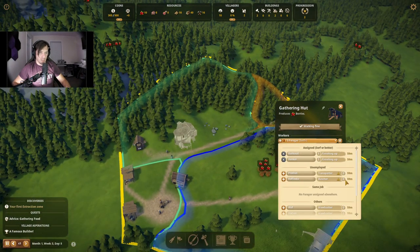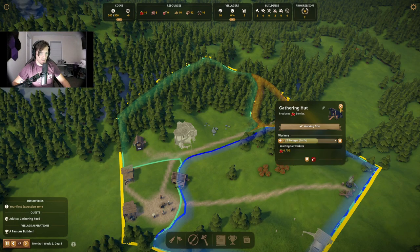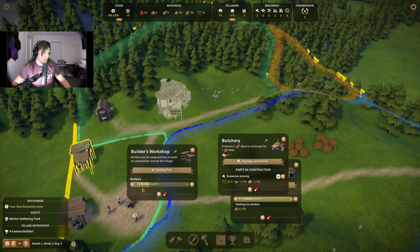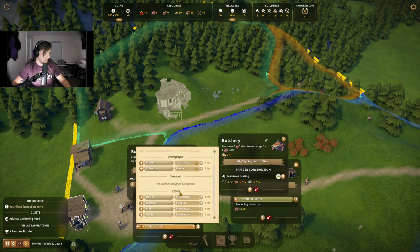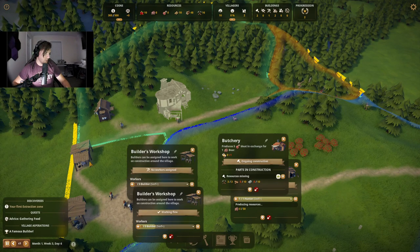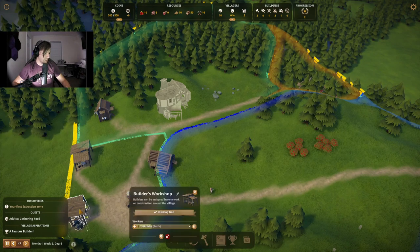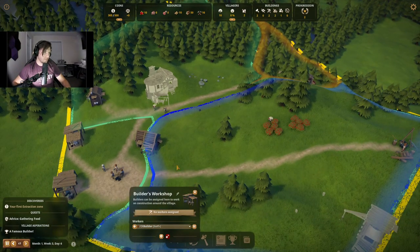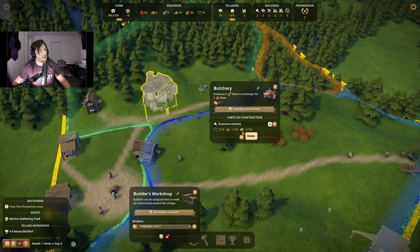I don't have a builder anymore and that's a problem. Do I even have hunters? Oh, I do have a hunter. I do have one builder left. I think these people have been reassigned. This isn't super important — well, first off, I don't have any stone, so I can't do anything with that.